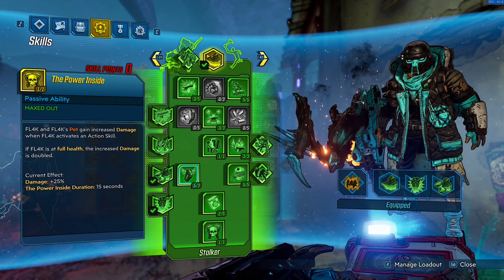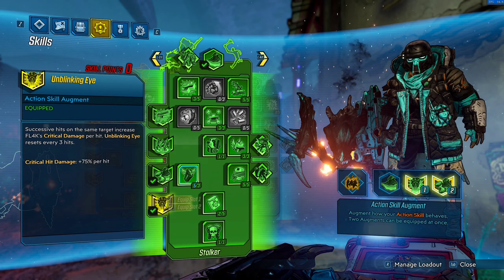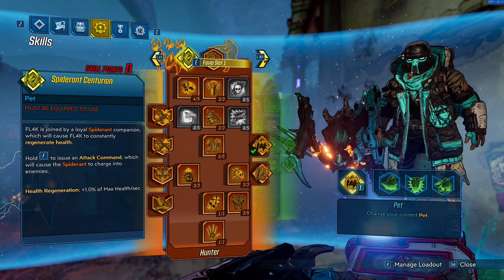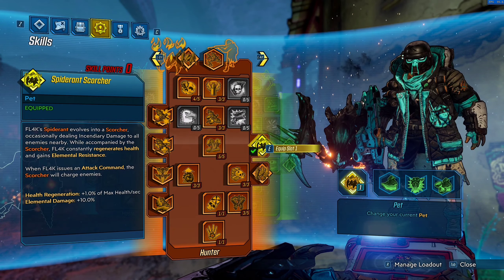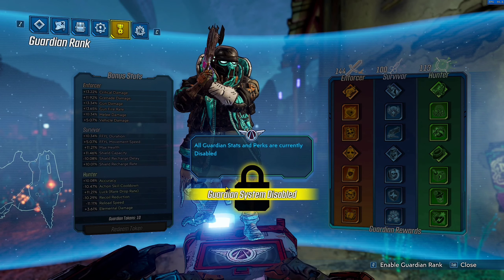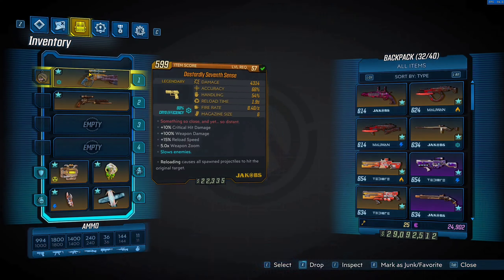For the setup you want to run, you want to run Fade Away along with Until You Are Dead for the health regeneration and movement speed, and Unblinking Eye for extra critical hit damage. For the pet, I always like to think personal preference, but since we're running with elemental weapons, we're going to go with a Spiderant Scorcher for that 10% buff and a little bit of health regeneration as well. Over into our Guardian Rank, it will be disabled for the purpose of this build, so no matter what level you are or how much experience you have, this build will definitely work for you.